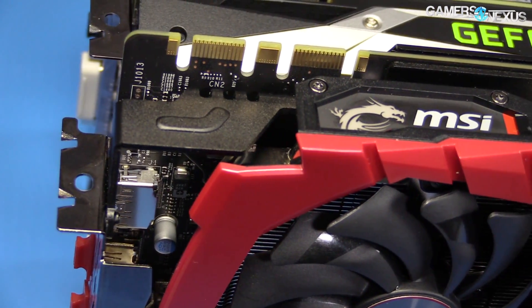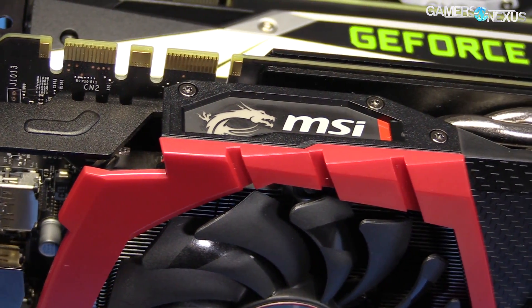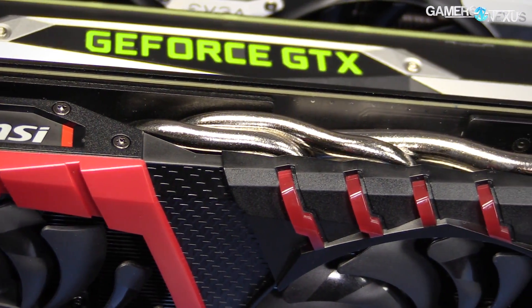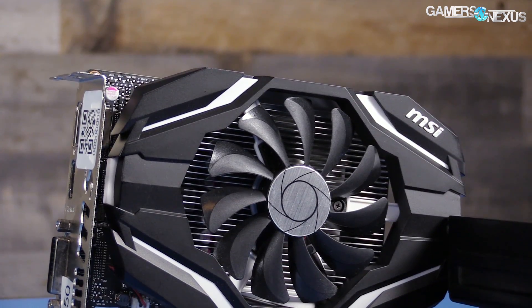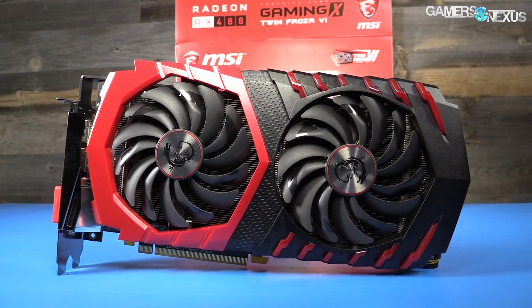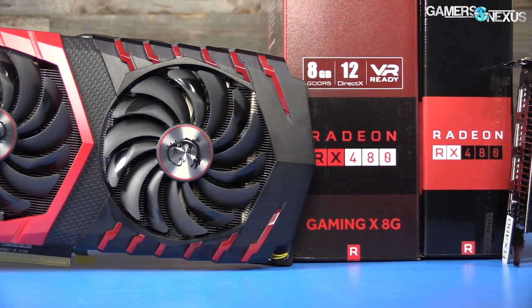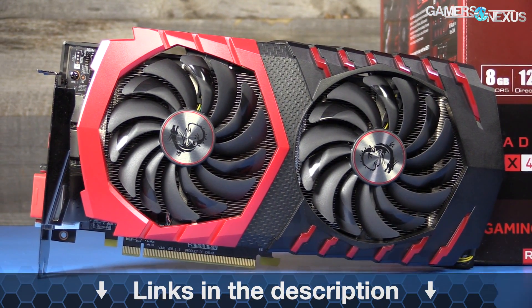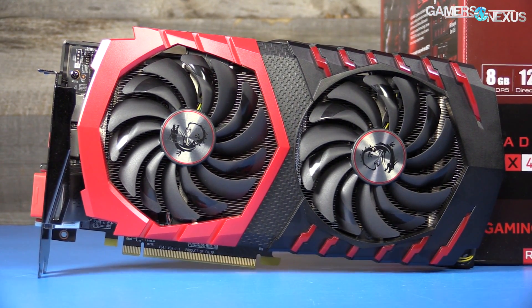But there are ways to retain some visual quality and still have a high frame rate too. For this testing, we're using our standardized case testing bench with three different GPUs: the GTX 1080 Gaming X to establish a baseline, the 1050 2GB card, and the RX 480 Gaming X 8GB card. Our case test bench is defined in the article linked in the description below, along with all the other methodology — what CPU, memory, and all of that.